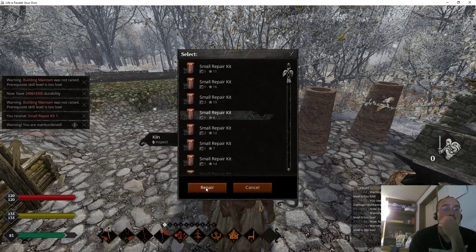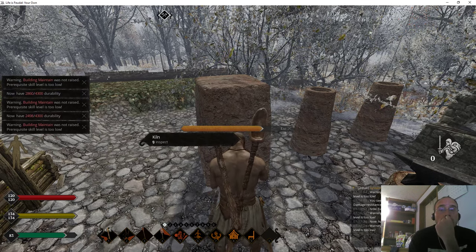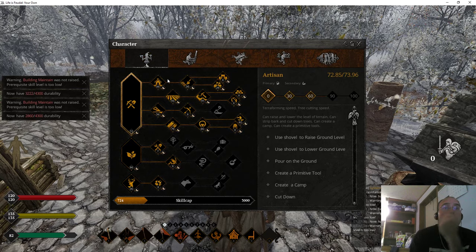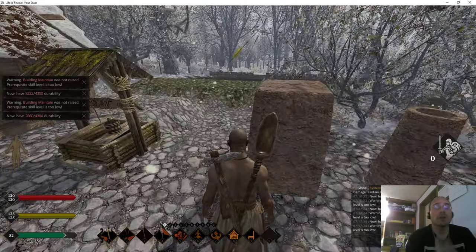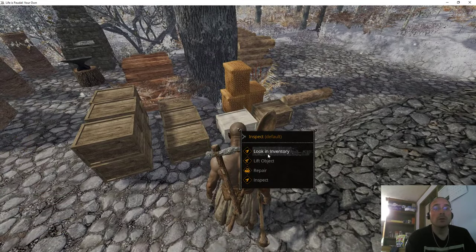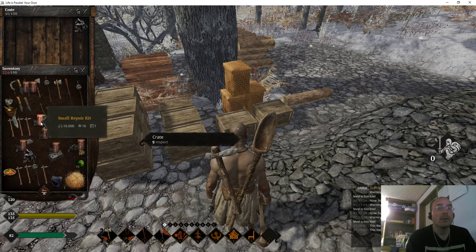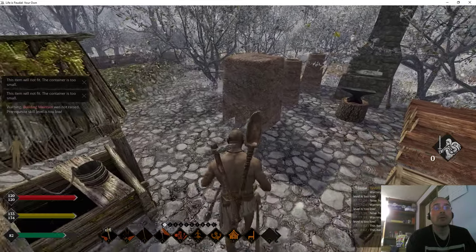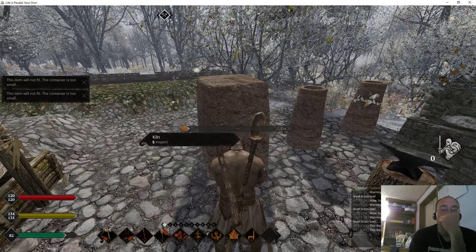Even the small repair kits do enough to maintain these buildings. So even if all I ever make is smaller repair kits, I'll be okay. My building maintain is not going up — it would if this was up. But that's okay. We're going to leave that at that. We're going to store these repair kits right here. Oh, they will not fit. So I'm going to have to finish using them all so I have less repair kits in my inventory.